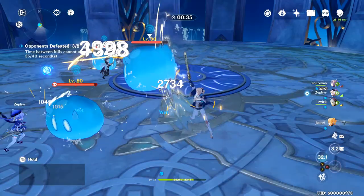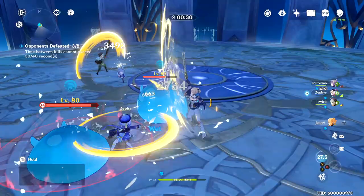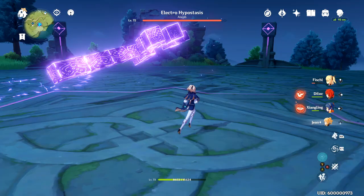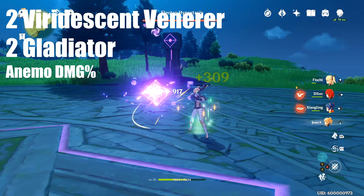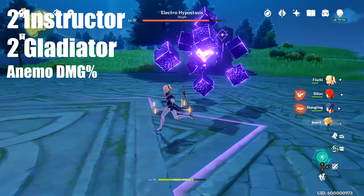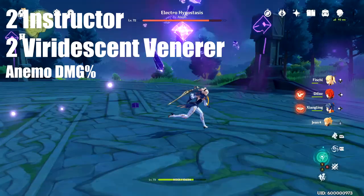Animo damage will always be consistently good because Jean is an animo-aspected character and animo damage scales after the calculations of attack percent, which means it's basically just really buff. The sets that we tested are: two Viridescent Venerer and two Gladiator with animo damage bonus; two Viridescent Venerer and two Gladiator with attack percent bonus; four Venerer with attack percent bonus; two Instructor and two Glad with animo bonus; two Instructor and two Venerer with animo bonus; and four Gladiator with animo bonus.